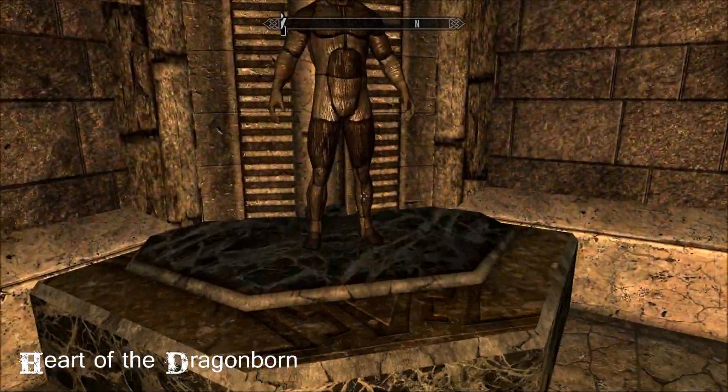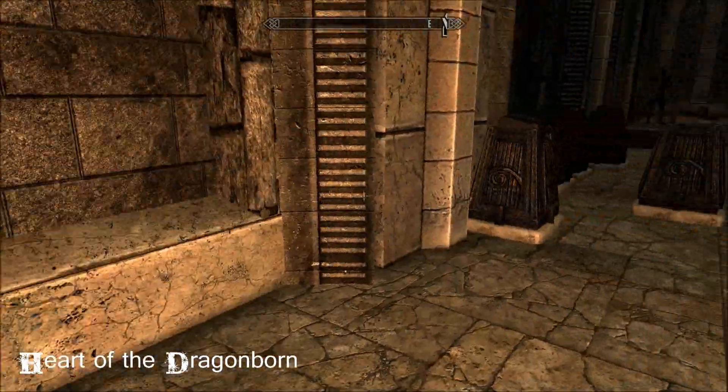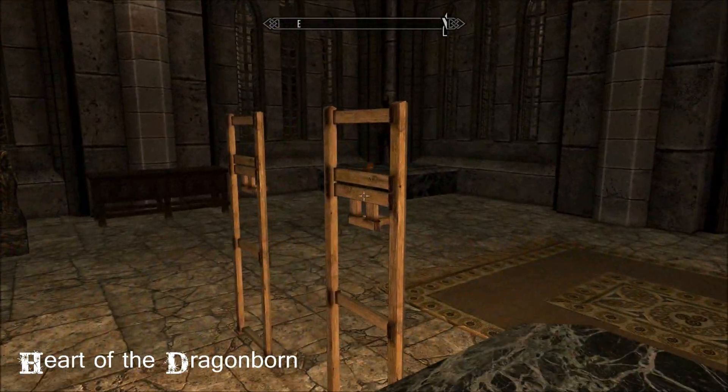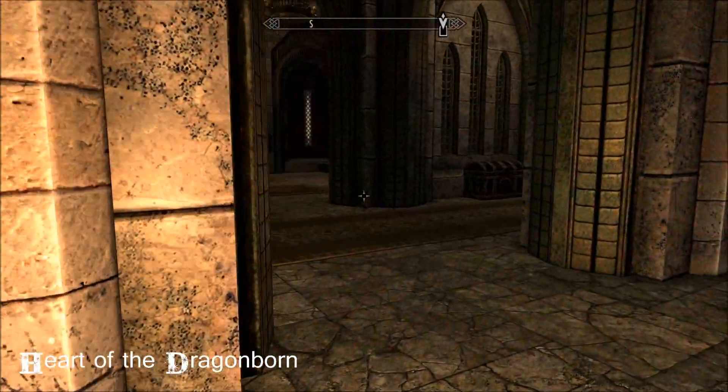But you can see — spaces for all sorts of things. Death Brand armor, your black books, all the weapons, jewelry. And this place goes on.